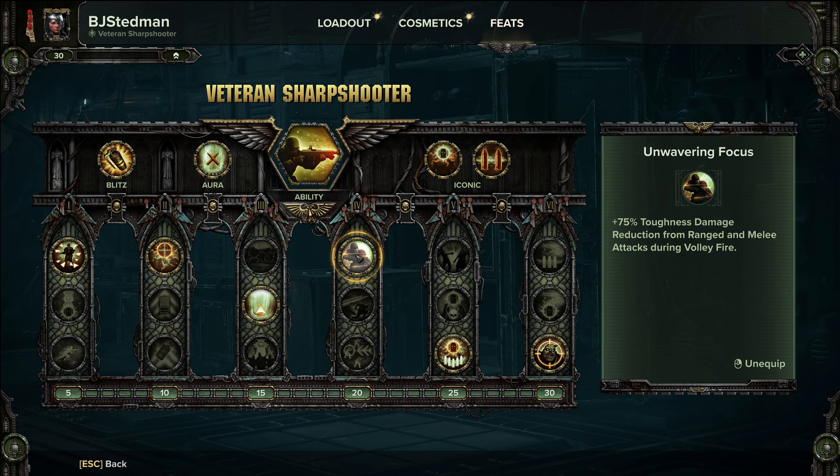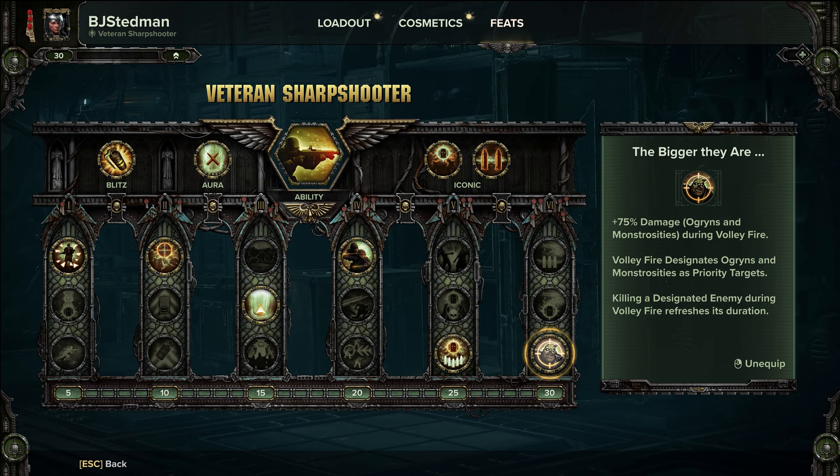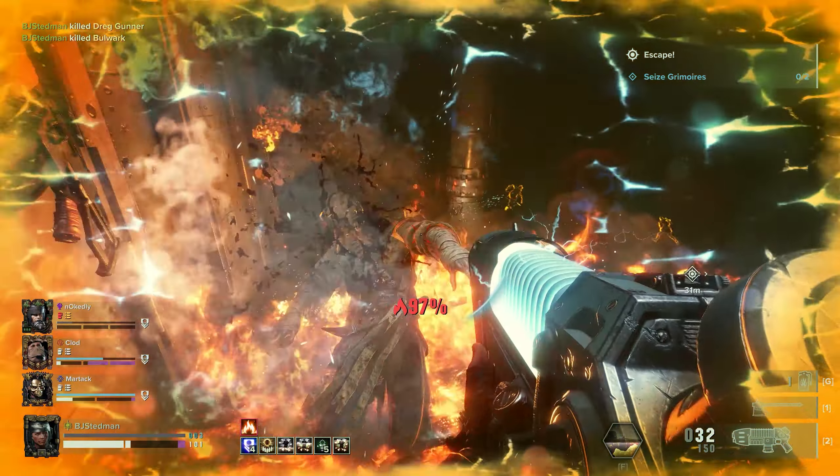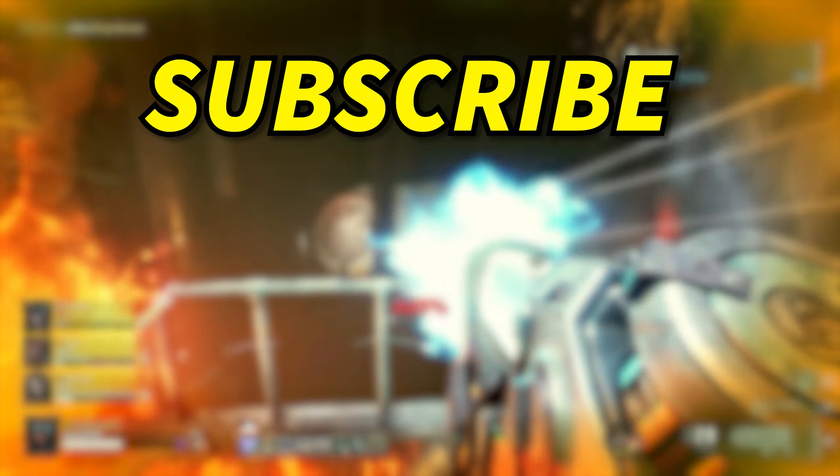With the extra ogryn damage, you're going to two-shot every ogryn enemy with headshots once volley fire is active, which is not to be scoffed at. The rest of the feats I choose are as follows.